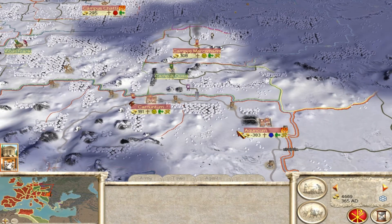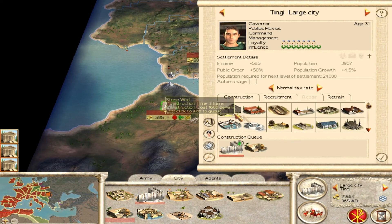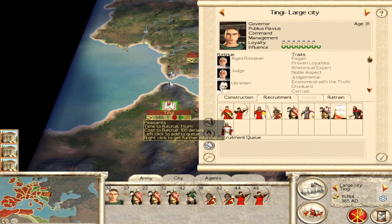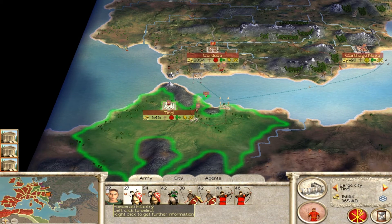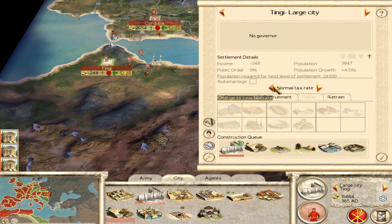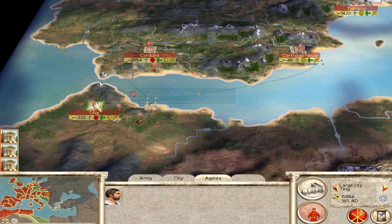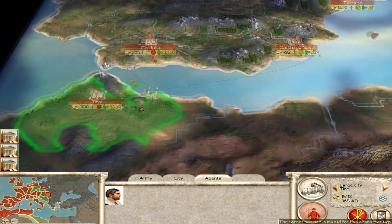That's it for the battles in this video. I auto-resolved a couple more. Here in Tingis I have taken the city — they're not as happy as I hoped they would be, the peasants I mean. I'll have my cavalry march off to deal with the Moorish resistance inland, and I'll have my infantry stay here and keep the peace. Things are going very well — I'm rapidly approaching my desired number of 34 settlements, which will allow me to win the campaign.